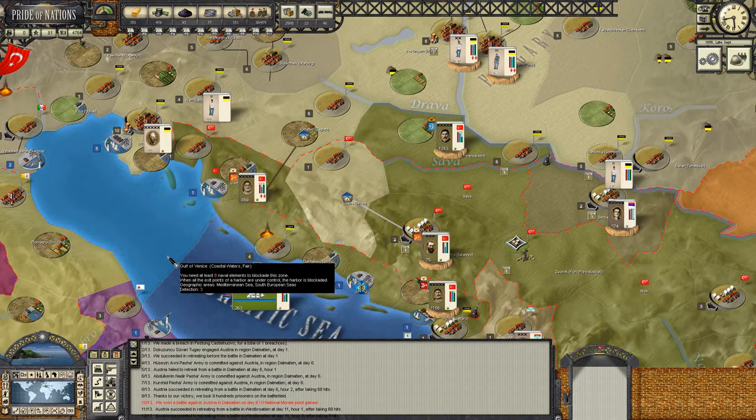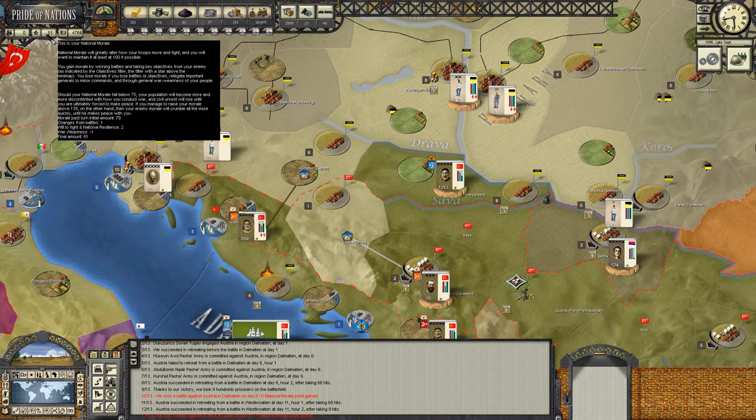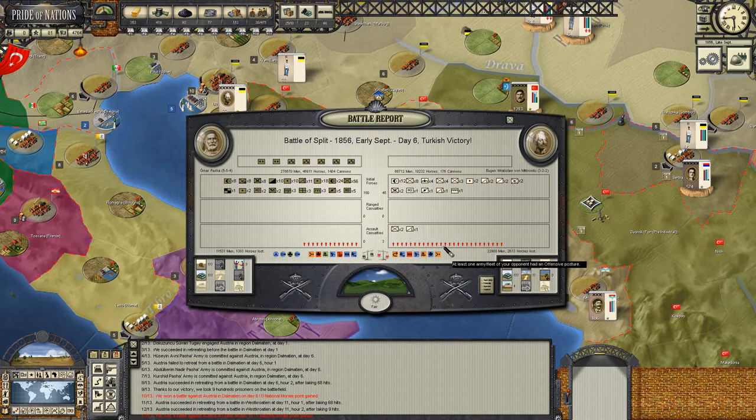Welcome back, late September. Let's have a look at the after action on our move - the beginning of our offensive. So far so good. We can see two, actually three, national morale points - one from a battle, two from will to fight and national resilience. We've got a nice little boost there. The first engagement between Omar Pasha and Mitrovic was an overwhelming success - inflicted 22,000 casualties, took 11,000 losses and around 1,000 prisoners.